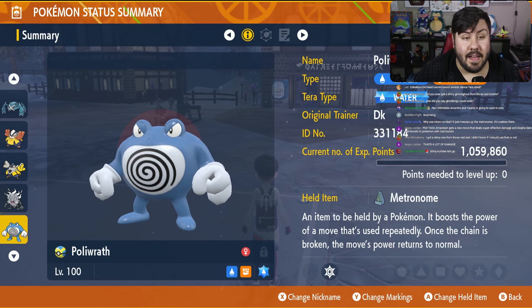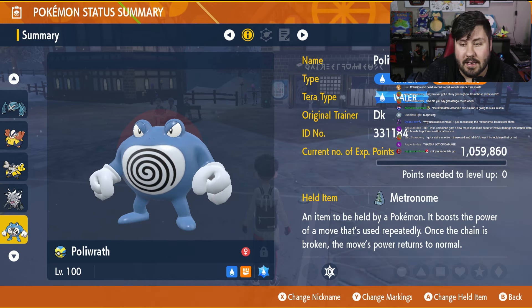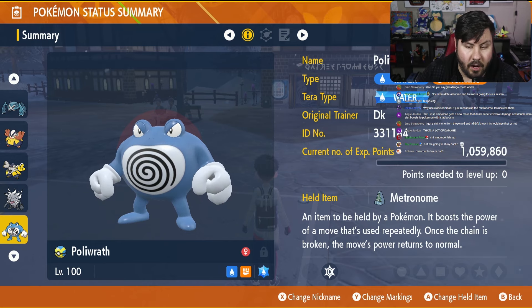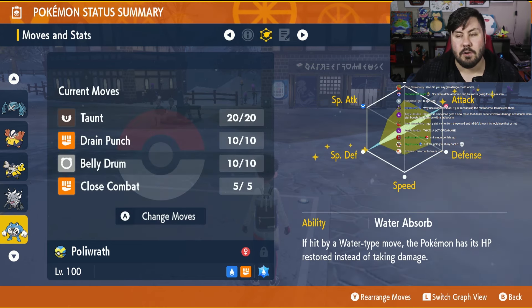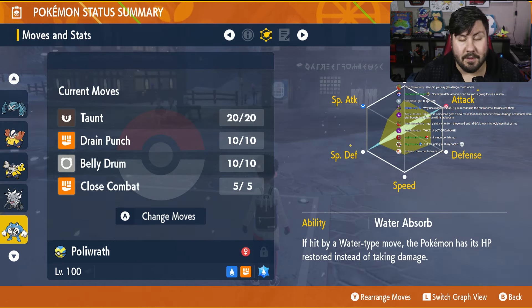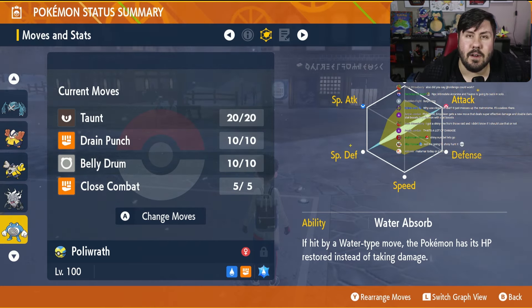That is Poliwrath — what you are going to use to solo 7-star Empoleon the Unrivaled, an Ice Tera type. This one could be either really simple or really difficult, but regardless, this is probably going to be a solid build. So, to recap: Water/Fighting, Fighting Tera, Level 100, Metronome, max EVs in Physical Attack and Special Defense, Water Absorb, Taunt, Drain Punch, Belly Drum, and Close Combat — or another move in that last slot if preferred. Adamant Nature — get out there and wreck this guy.